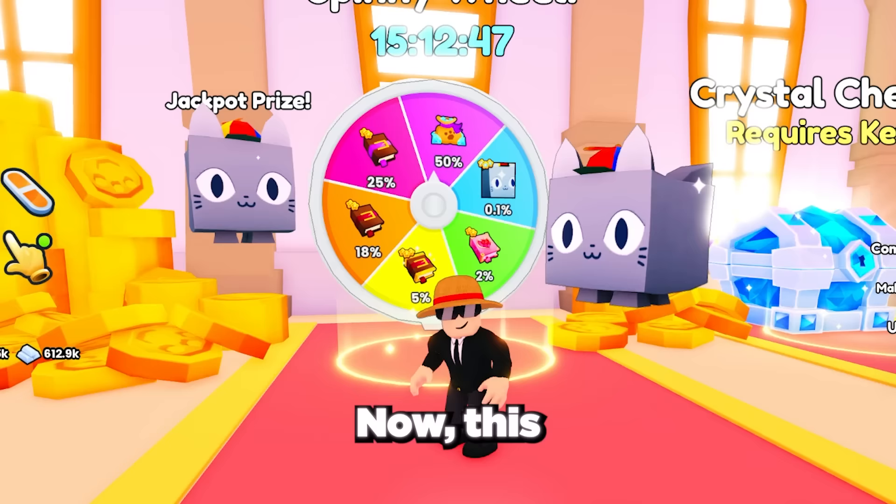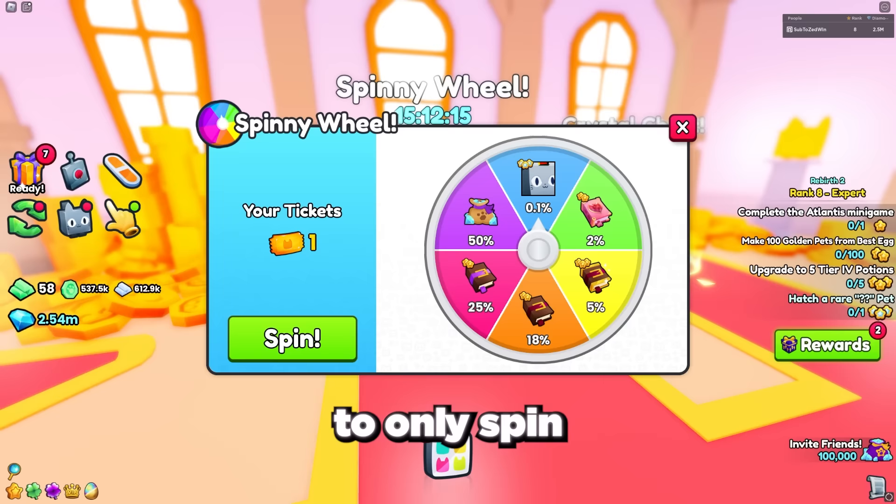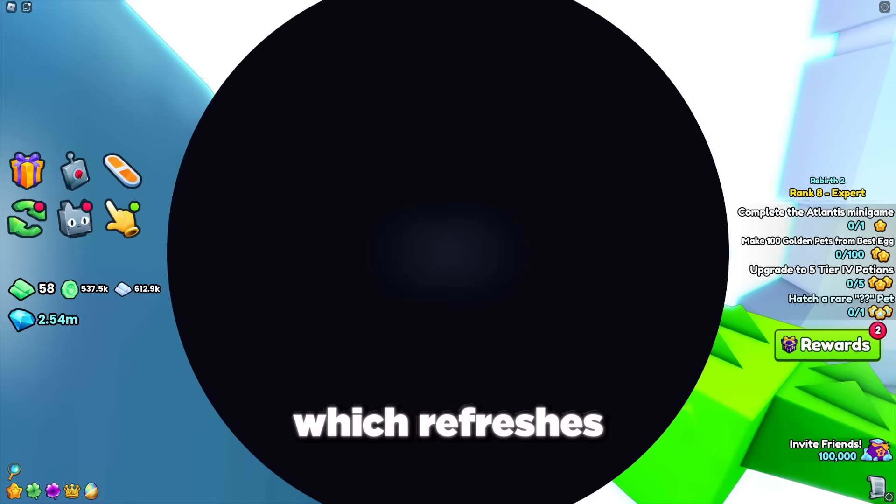This obviously costs a lot of gems, so to massively increase your odds of getting the propeller cat and use fewer tickets, make sure to only spin the spinny wheel when the huge propeller cat is an option to win. You can do this by joining the trading plaza and then joining back to the lobby, which refreshes the spinny wheel.